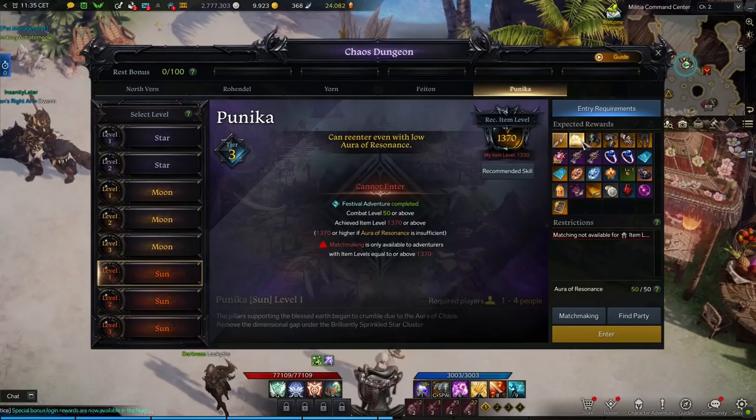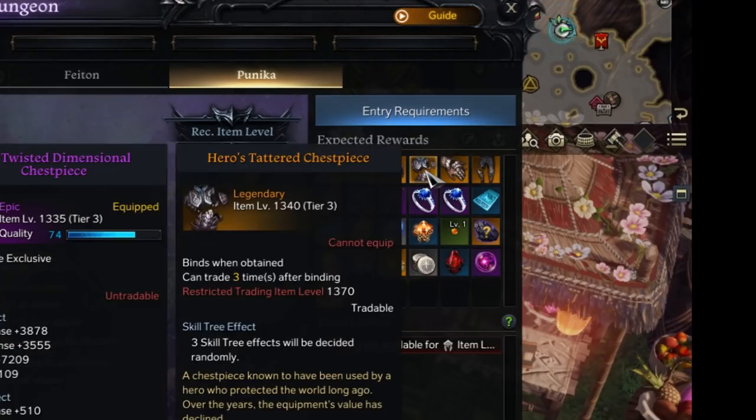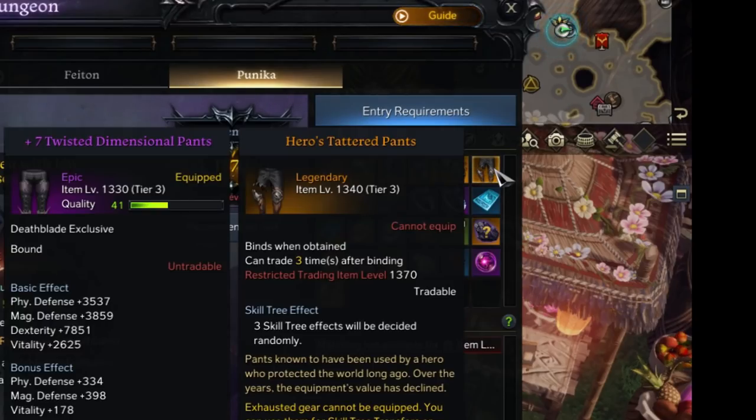Later on in tier 3, the chaos dungeon also drops items called tattered items. These can be sold again and are mainly used as a catalyst for the new tripod system on your gear.